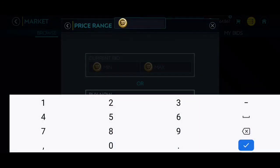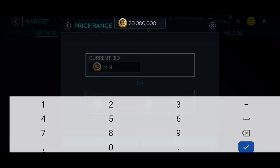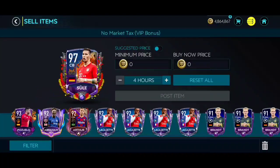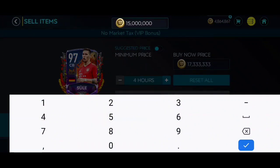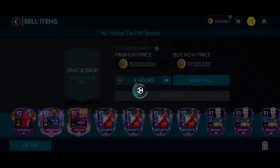That 97-rated center back — I might even buy him back if I can afford him. With 270 chemistry, a lot depends on the icons coming. There's one listed for 17.9 and one for 18.8, so we'll have to sell at around 17.3. I'm going to list for 17.3 and hoping to buy him back later if I can afford him with the chemistry changes.